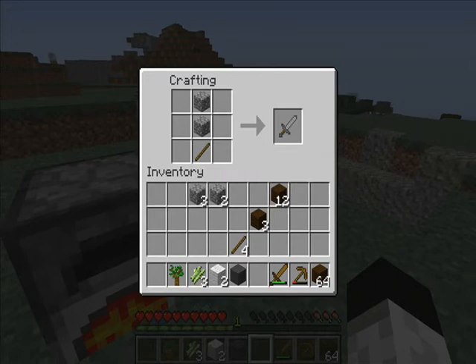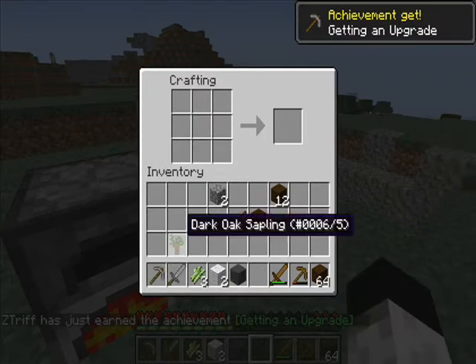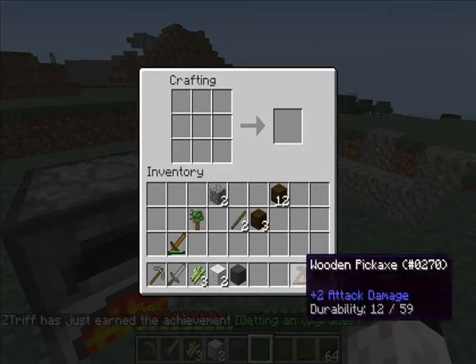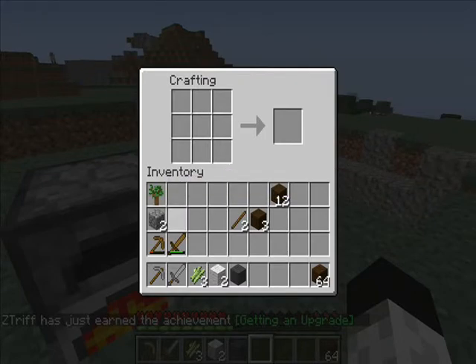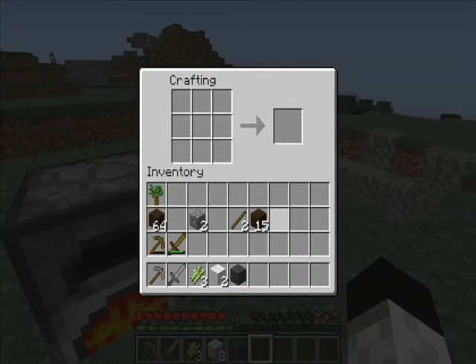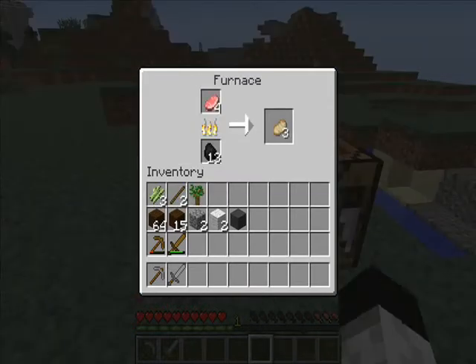Do I need these anymore? I should probably make my tools now. Why are they always split in half? That's kind of annoying. Sword. That's so annoying. Three, two, boom — beautiful. Very nice.